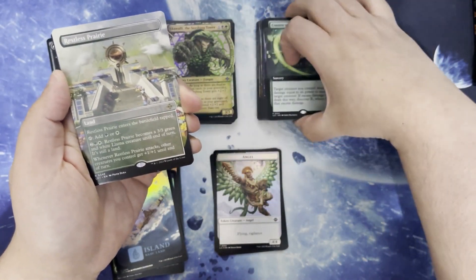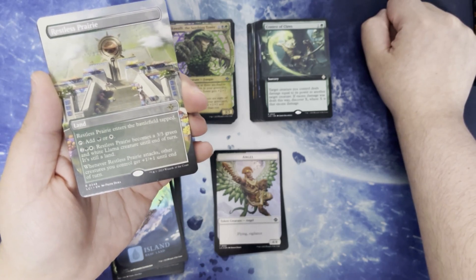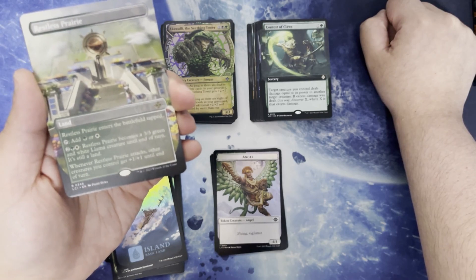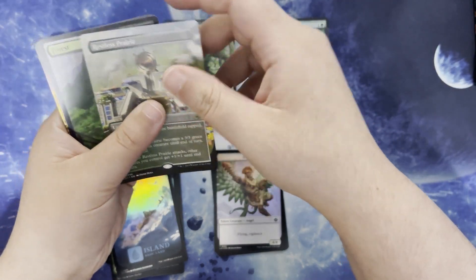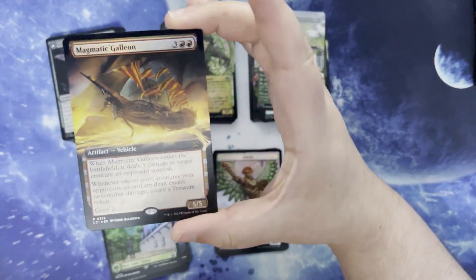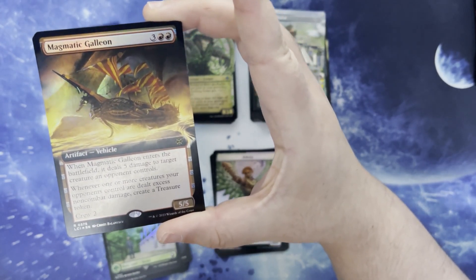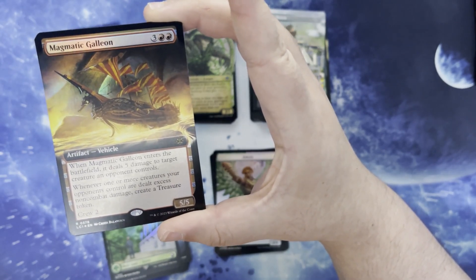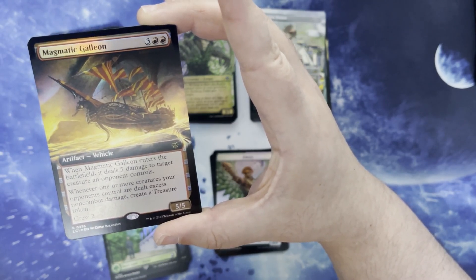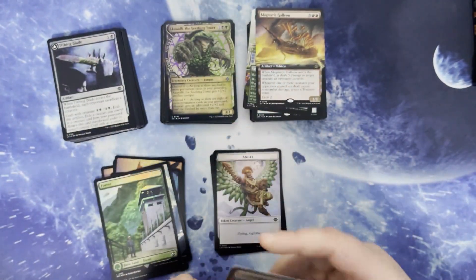We have the Restless Prairie. It enters the battlefield tapped, taps for white and green, and for 2 green and white it becomes a 3/3 green and white llama creature token until end of turn. When it attacks, other creatures you control get +1/+1 until end of turn. Jurassic Park foily Forest. We have an Extended Art Magmatic Galleon. Three and two red for an artifact vehicle. It's a 5/5. When it enters the battlefield, it deals 5 damage to target creature an opponent controls. Whenever one or more creatures your opponents control are dealt excess non-combat damage, create a treasure. Crew 2.